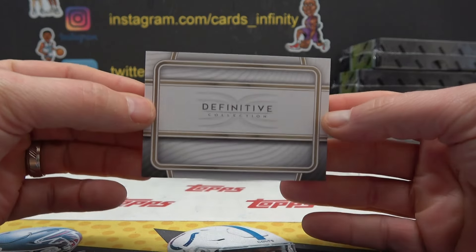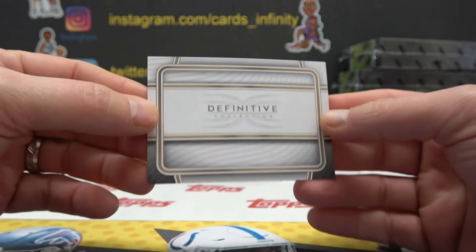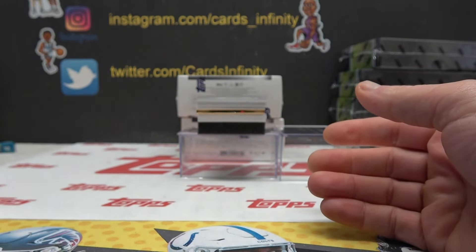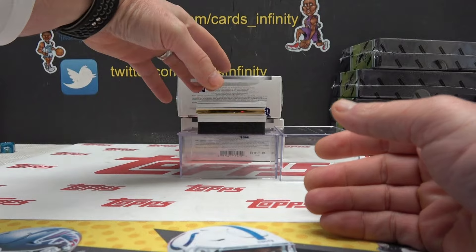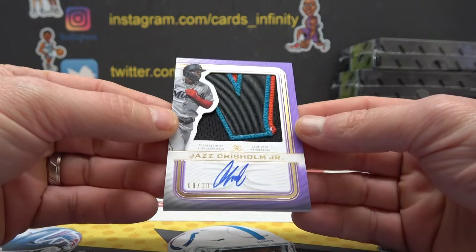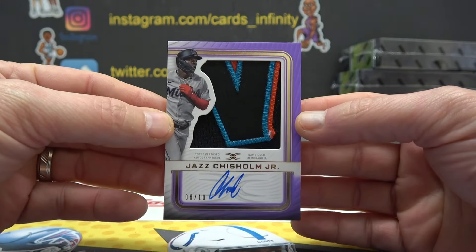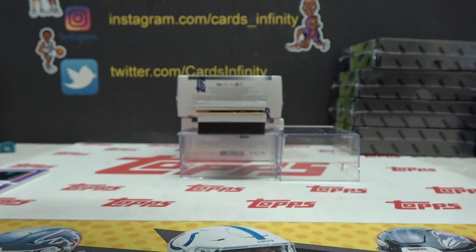First hit is Definitive Collection logo advertisement — I'll combo that. That's a nice looking patch. Jazz Chisholm, eight of ten, game used jumbo patch autograph. Nice chunk with some color.